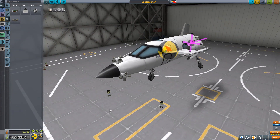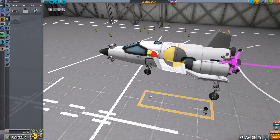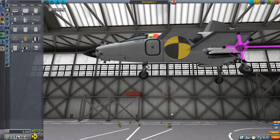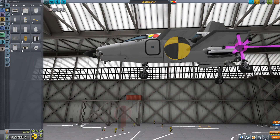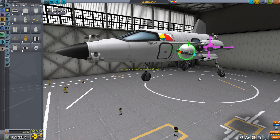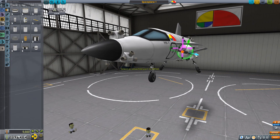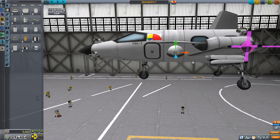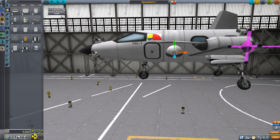We also need to give this thing some monopropellant, so I'm going to use the Stratus-5 Roundified mono prop tanks and stick them out of the way, tucked under the wing a bit. I'll slide them in so they look more aerodynamic and flush with the fuselage.